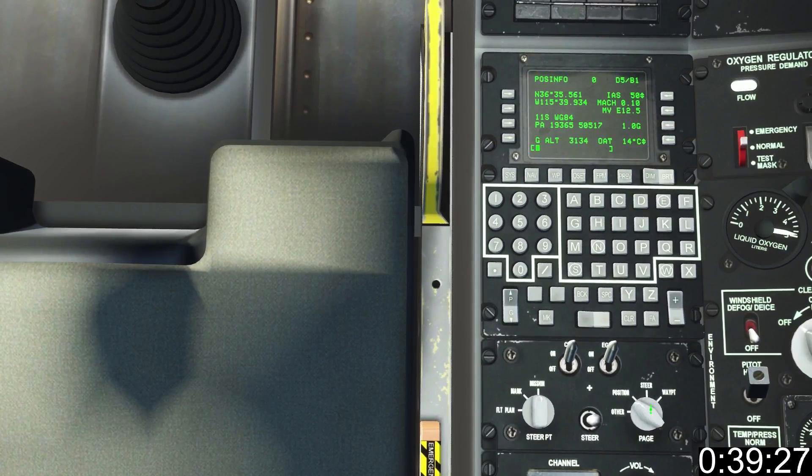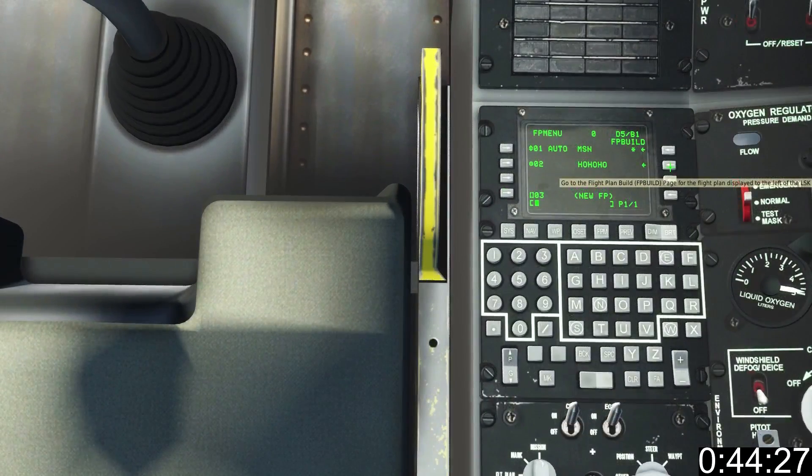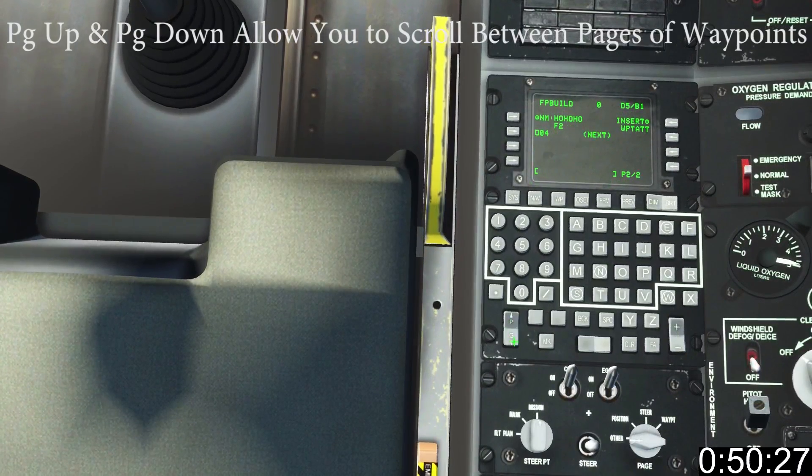With all the waypoints entered, set the page knob to other and click FPM. Name the flight plan and click left LSK4, then right LSK2 to enter. Enter each waypoint name and the left LSK corresponding to next. When a page fills, press page up.